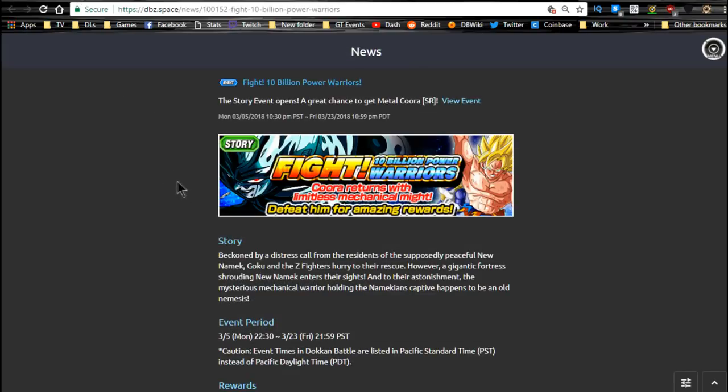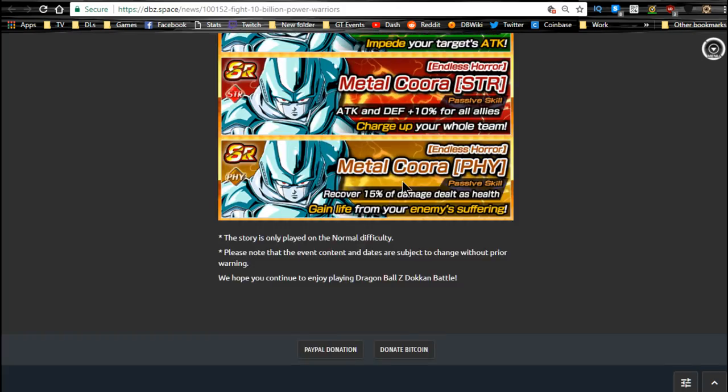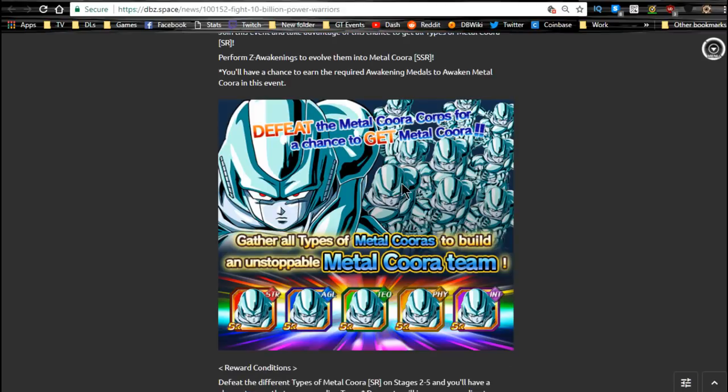First event is Fight 10 Billion Power Warriors. This is the core event — again, there's really not that much to do other than grind out the dragon stones. There are a bunch of Korras you can get to super attack 10 if you want, but honestly none of them are really that good unless they all get some Dokkan awakenings and serious buffs. Korra does deserve his own event — during the 120 lead event maybe they should have had these guys all Dokkan awaken or something.